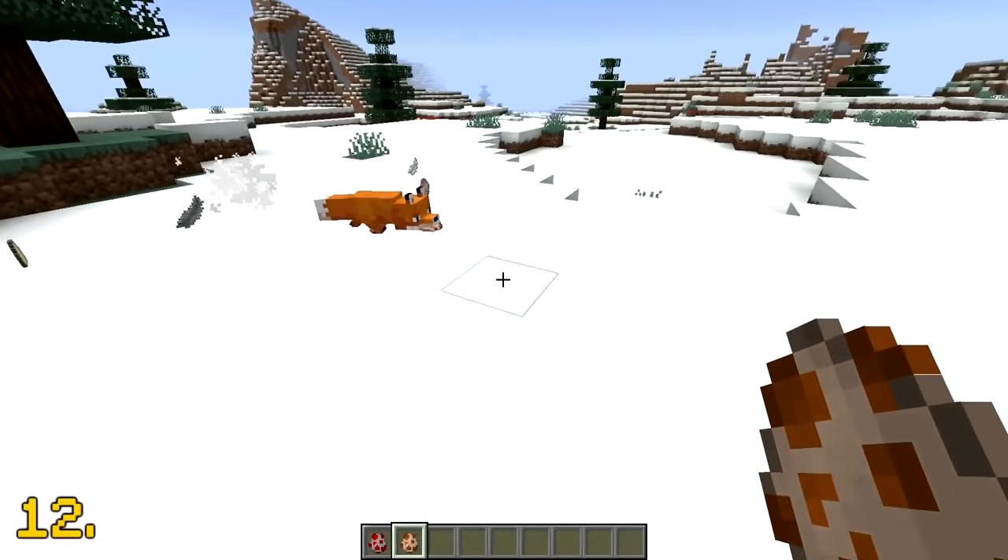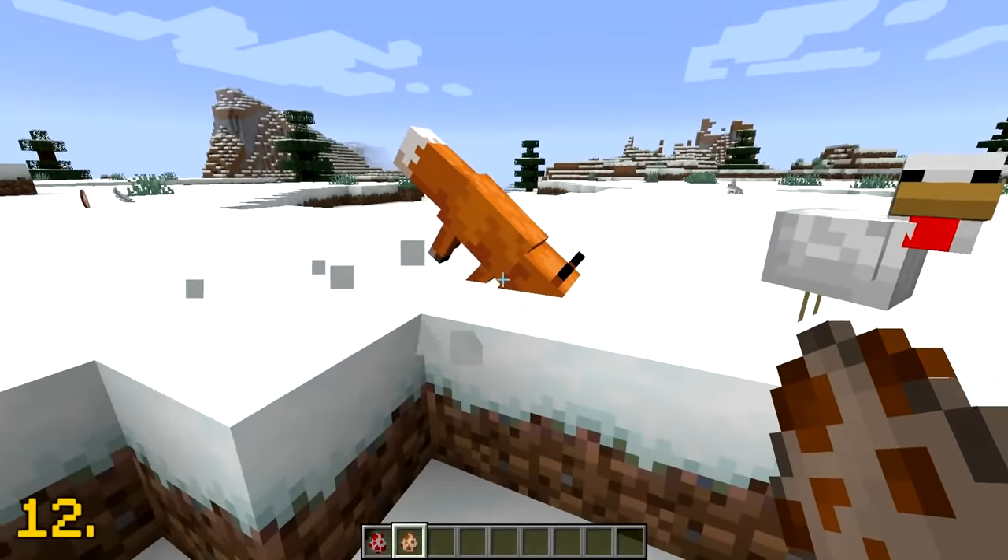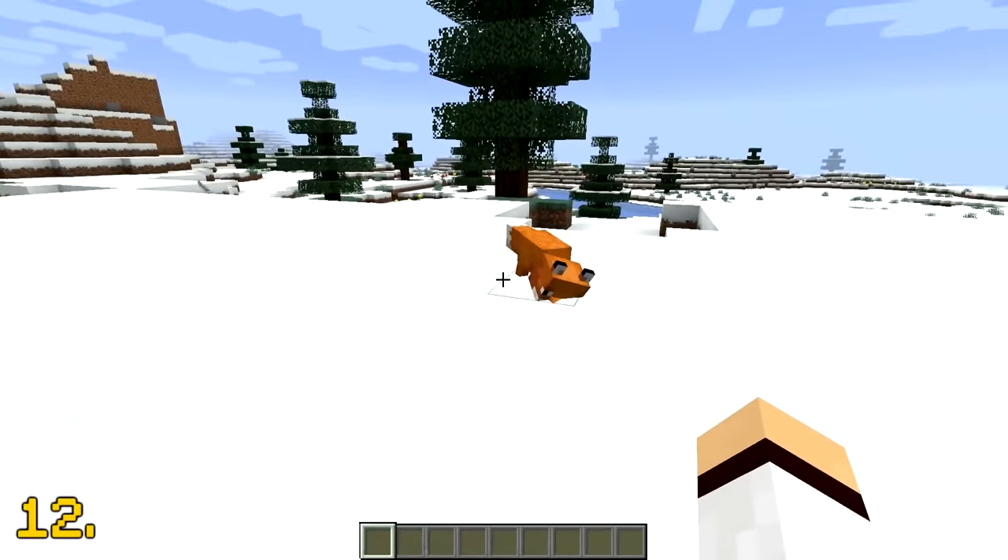If a fox attempts to pounce and kill a chicken in a snow biome, then the fox can get stuck in snow. You okay there, fox? It looks like you could do with a bit of help.